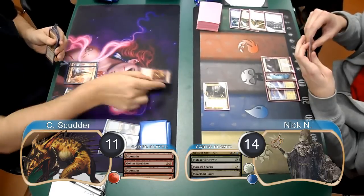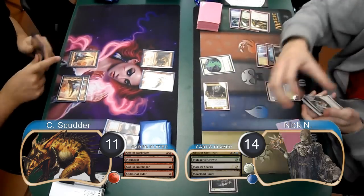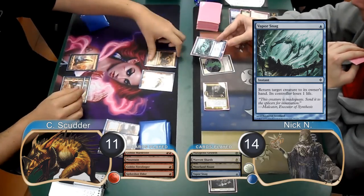Then on Scudder's next turn, he played a Goblin Fireslinger and then followed it up with the second Spike-Shot Elder. At the end of the turn, Nick used his Morlan Haunt to exile a creature card from his graveyard and get himself a Spirit Token. He also used a Vapor Snag to bounce the Spike-Shot Elder and drop Scudder to 10.